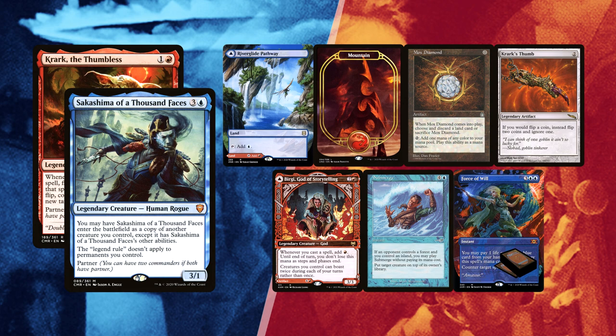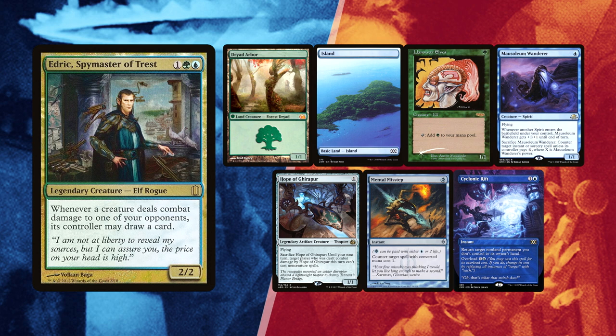Baal mulliganed down to 6, hoping to hit a Null Rod effect or some other interaction. He kept a Dryad Arbor and an Island with a Llanowar Elves for ramp. Mausoleum Wanderer is a Force Spike on a stick. Mental Misstep can be good to stop any Mana Vault or Sol Rings from the fast decks like Sticky Fingers or Crown. Cyclonic Rift can also be good to try to stop David's combo, and he sends to the bottom Hope of Ghirapur.